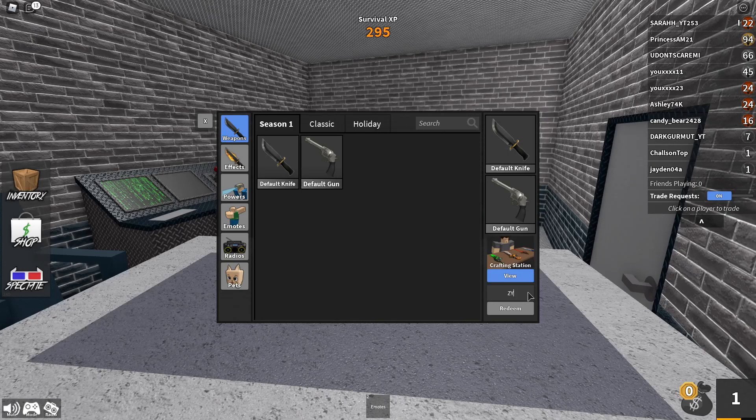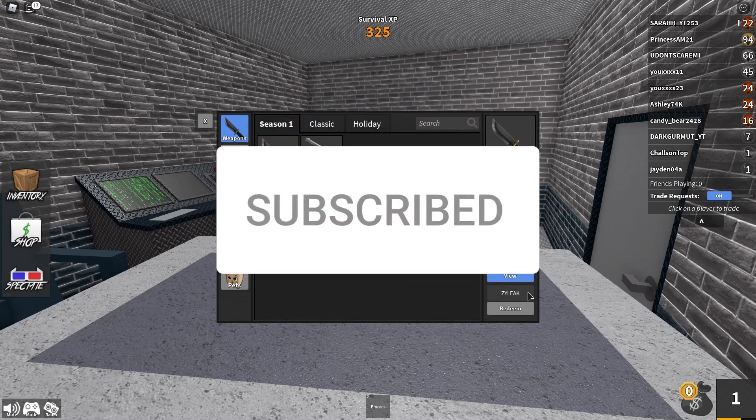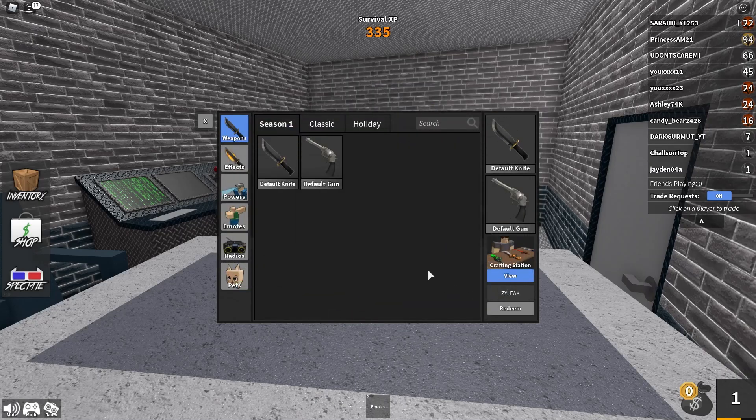And the next code is called Zilek. Because of Zilek, he made a custom promo code that literally no one knows about that gives you a secret weapon in the game. And you guys have to redeem it to find out. So the first code is called Zilek, and the second code was frosty knife.